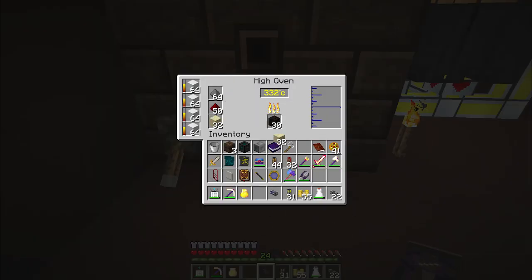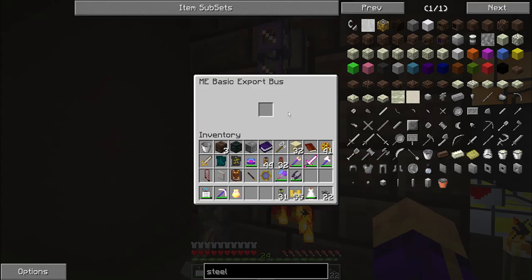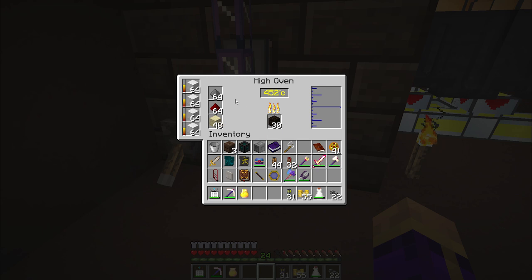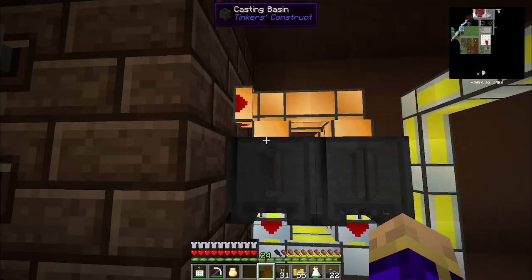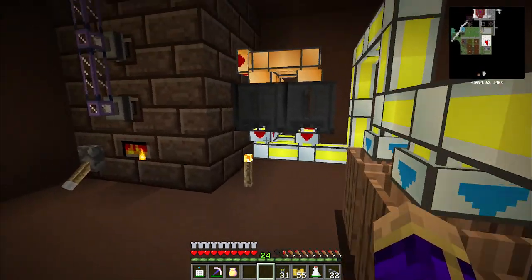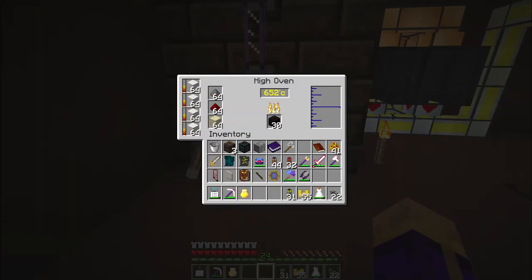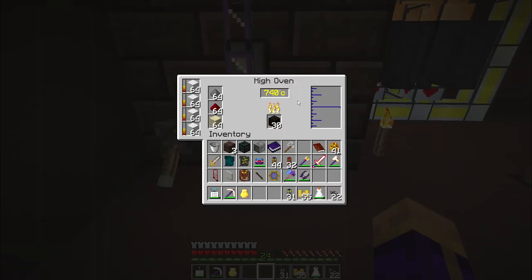All I need to do is the same thing with sand — the sand icon looks like the little wavy guys. Now gunpowder, redstone, and sand are being supplied. The reagents are being supplied and the molten steel will be drained out. It's literally in a place where I can just ignore it and wait for the steel to happen, which is exactly where I want it to be.